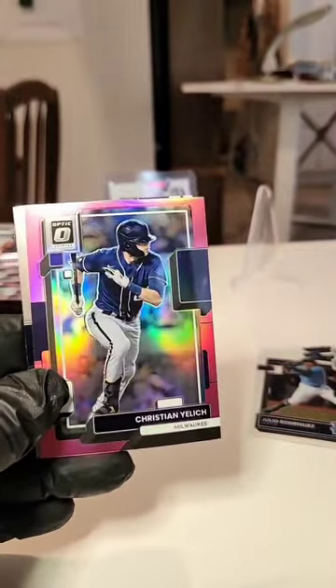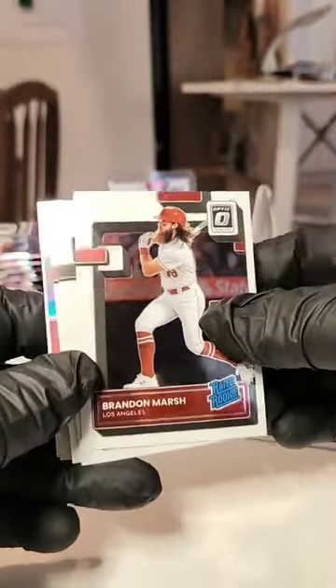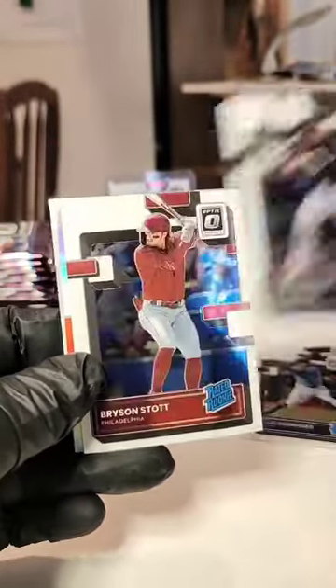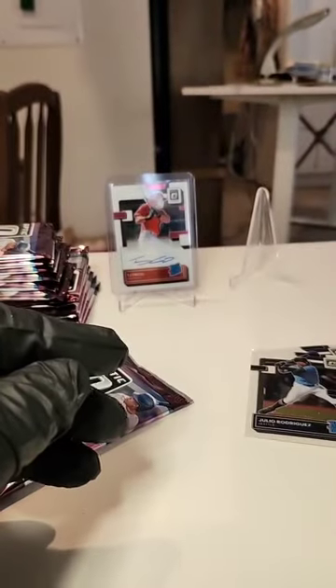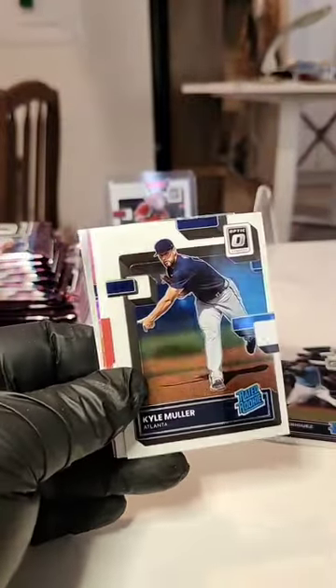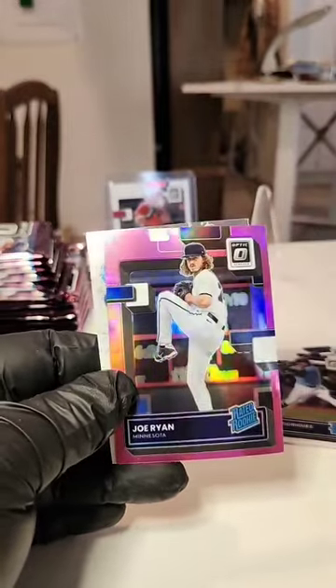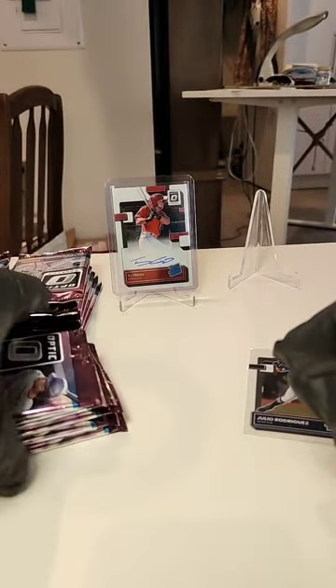Jackson Kowar, Brandon Lowe, Jonathan India, Christian Yelich on the pink, and a Louis Gill. Brandon Marsh rated rookie, Jake Burger, Bryson Stott right behind the hat, Josiah Gray on the hollow rookies, and Brian Reynolds — nice pack, nice pack, nice blaster! Ketel Marte, Kyle Muller, Reese Hoskins, Joe Ryan on the pink rated rookie, and a Bryce Harper on the Splash finishing off that first blaster — love this product.